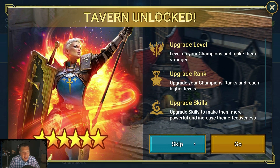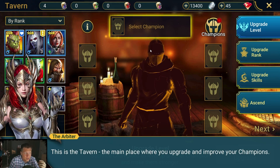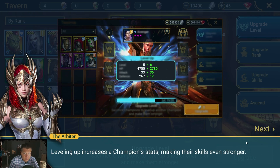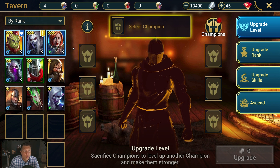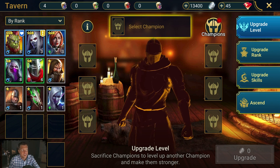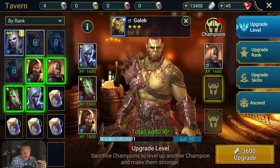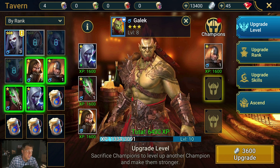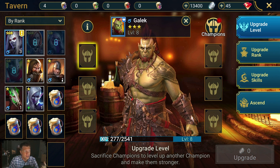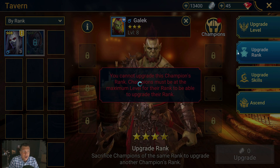We unlocked the Tavern — it's up here in the top right of your castle. Under Upgrade Level you can sacrifice another champion to grant a champion XP. Like here, for our main hero Galak, we could throw a bunch of champions in and click upgrade to sacrifice them to level up our main hero. I don't recommend doing this very often in early game — we want to save champions for food to upgrade rank.